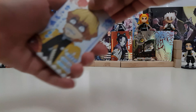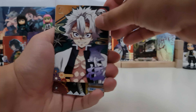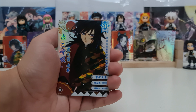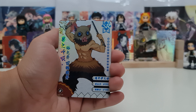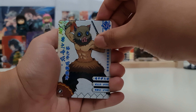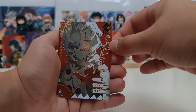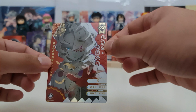Next one. Promo card — we have Sanimi. Zenitsu SR, Giyu SR, Inosuke SR. And our hit — we have SSR of Rui, the Lower Moon 5!